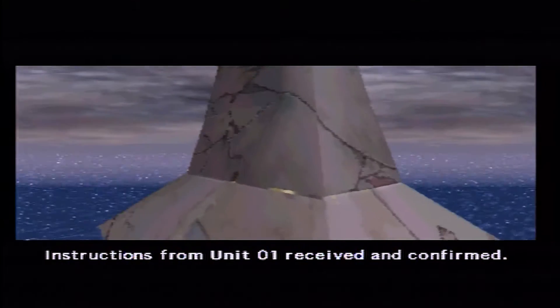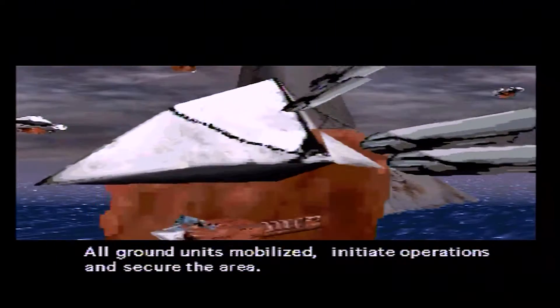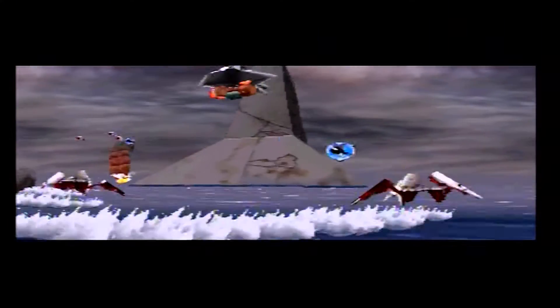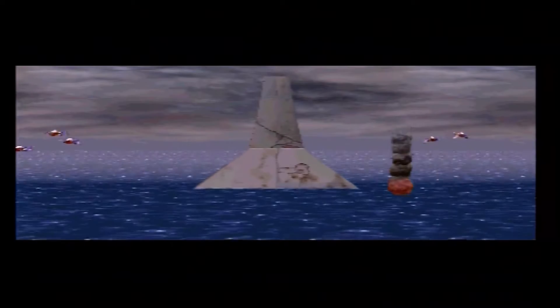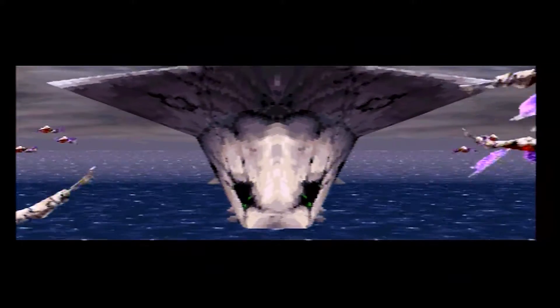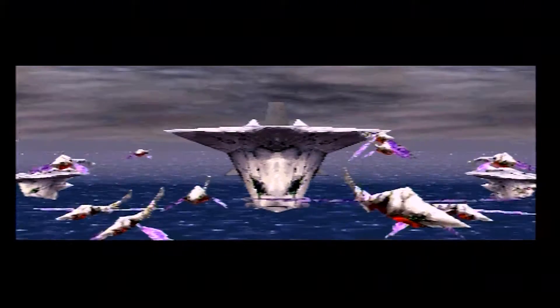Hello everyone and welcome to the final part of Panzer Dragoon on the Sega Saturn. I'm One Wild Sheep yet again. Isn't that the tower that we're meant to be going across and stopping the dragon from reaching? I think it is. And what's going on here? I don't know what these things are. I think they're called ancients, and they're doing damage. This can't be good. I hope that no city gets invaded by these things. We'll find out in episode 6 because we're flying through a city.